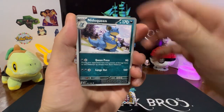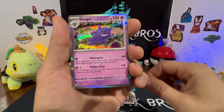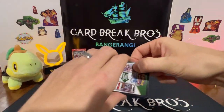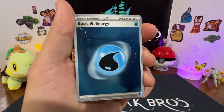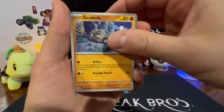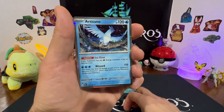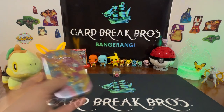Magneton, Nidoqueen, Victory Bell, Lapras — reverse Wartortle, reverse — into a Gengar holo. Next pack: Water Energy, Growlithe, Geodude, Jigglypuff, Starmie, Machoke, Dewgong, Hitmonchan — reverse Dragonair, reverse Jigglypuff — into an Articuno holo. So nothing there for Arcanine.